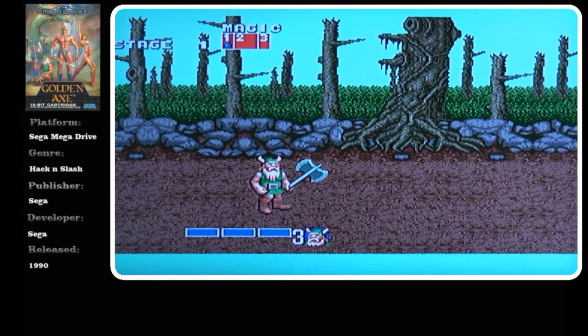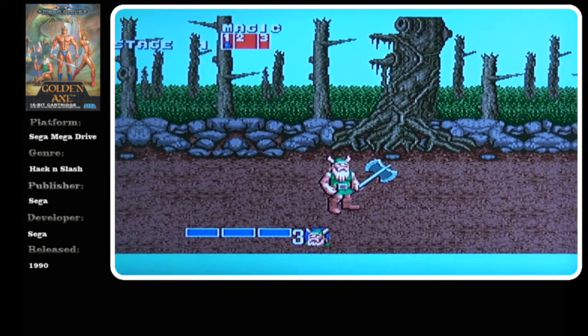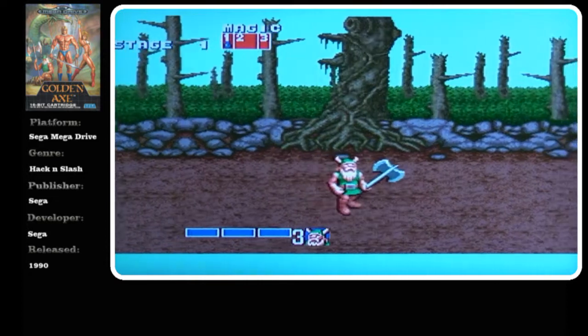So C jumps, B strikes or attacks, and A does your magic, which you can see at the top there, guys — you get three magic that you can pick up as you're going along.